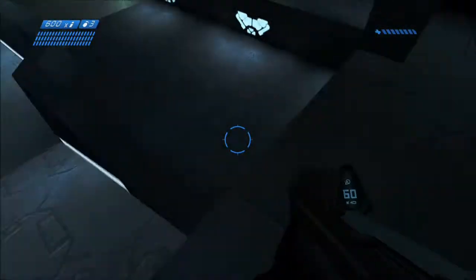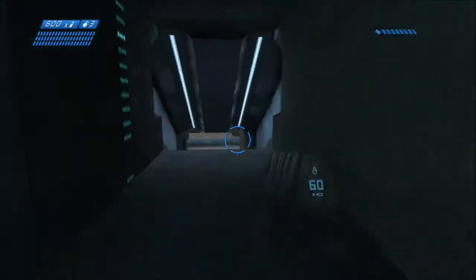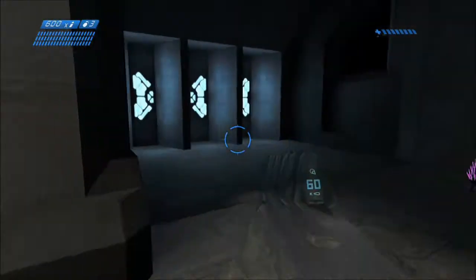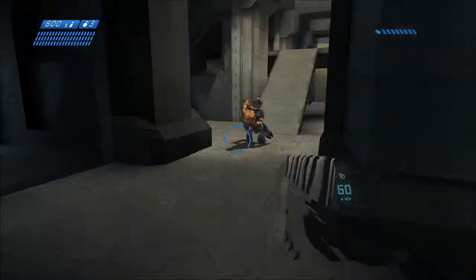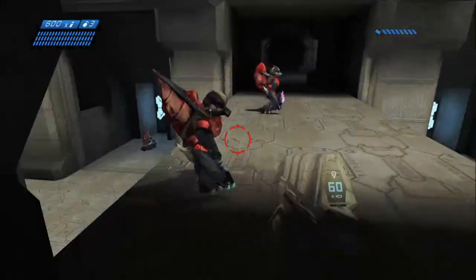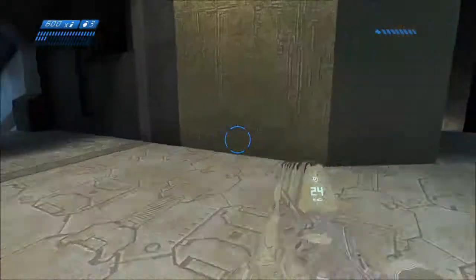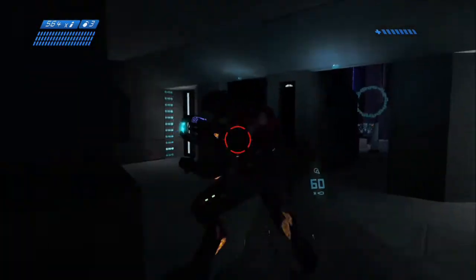Now you will descend the stairs and go through a large room with no enemies in it. You'll come to a wall with two doors on both sides. First go through the left door where there is an invisibility pickup on the ground. Pick that up and then drop down and run through the room with a lot of grunts without attacking them. There will be one elite on the way you can kill, then continue on. Keep running towards the end where there are two more elites near the control panel we need to activate. Use the invisibility well to get behind the elites and assassinate them.